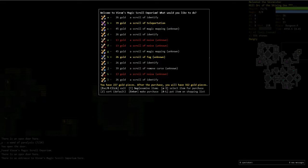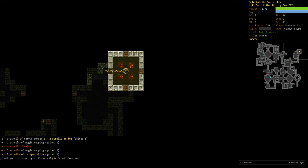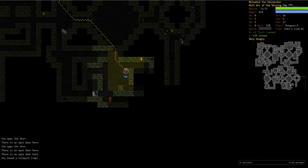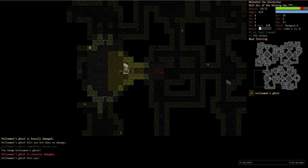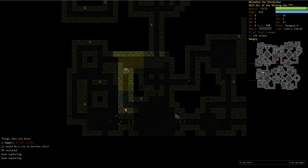I definitely want the scroll of teleport. Scroll of fog is gonna be nice, magic mapping will be good. I don't really want the identifier right now — we've got plenty of identifies. We'll buy one of noise just so that we can have it identified and get rid of all the scrolls of noise. There's Holloman's ghost again — Gargoyle Earth Elementalist. We can probably take him now. Yeah, that wasn't too bad. Another snake — died really quick, one shot.